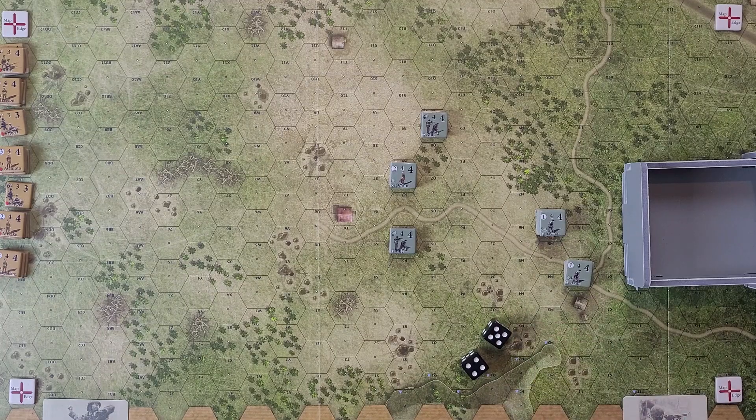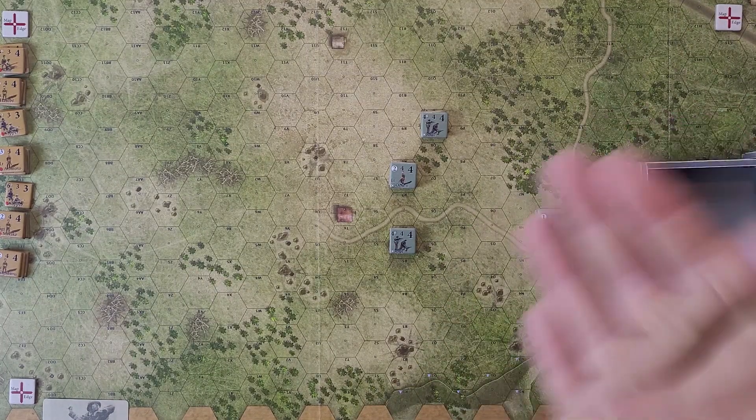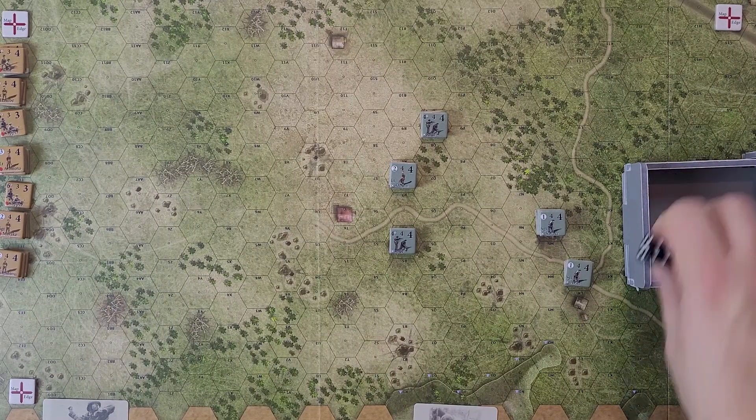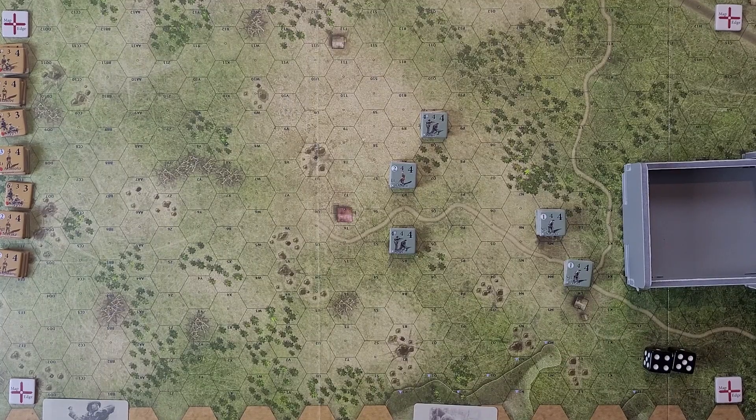According to our scenario rules, Japan rolls two D6 for impulse points and rolled a nine, so they get nine impulse points. For the Americans, they get one D6 plus two — they rolled a six, so they get eight. That's a respectable amount of impulse points for both sides to start with. The Japanese get to go first.